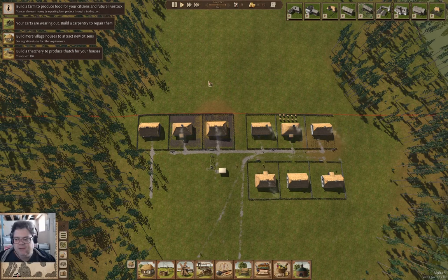Hey everyone, welcome back to Island View in Ostriv on Alpha 5. It's November of the first year, 1721. All nine initial families have moved into houses.